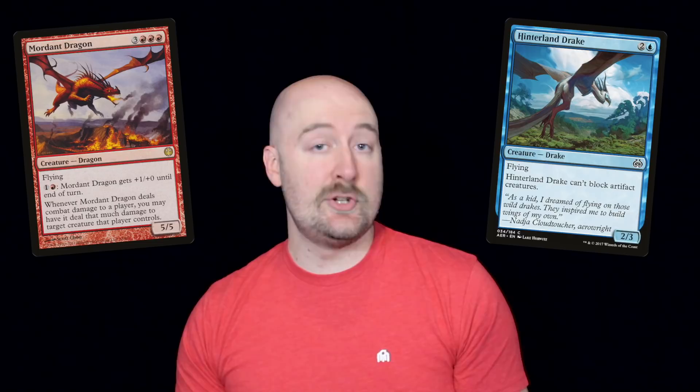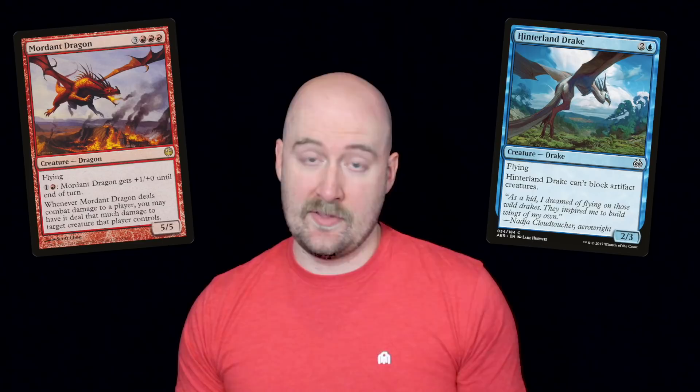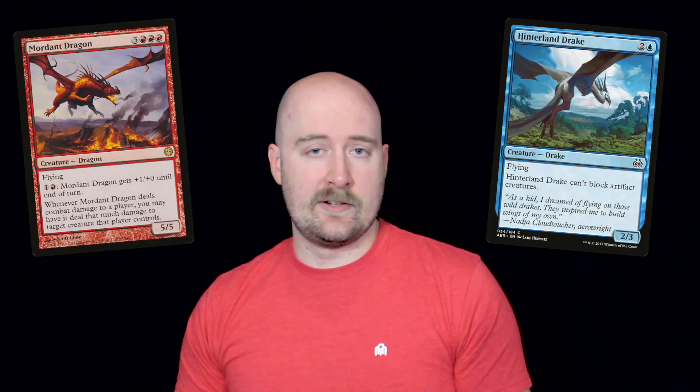Okay, let's talk dragons. We'll begin with a basic anatomy lesson. The dragons of Magic traditionally have four limbs and two wings, which makes them different from drakes, who only have two limbs in addition to their wings. Dragons also come in a wider variety of sizes than drakes, starting with their appearance on two cards in the game's very first set.